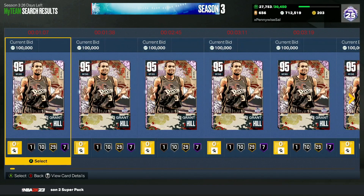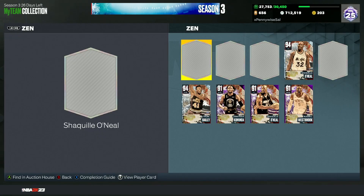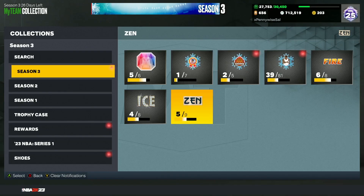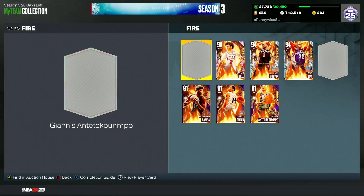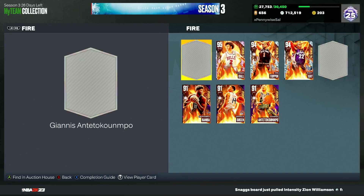Grant Hill is more around 175 to 200,000 MT, and Shaq ends around 350 to 450,000 MT. Overall, not a crazy expensive set — nothing like Giannis who was around a million MT when he first came out. But the Zen promo set has caused the market to crash a lot, especially given how good the cards are.